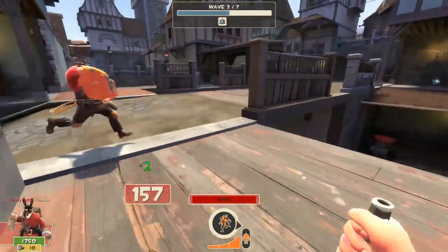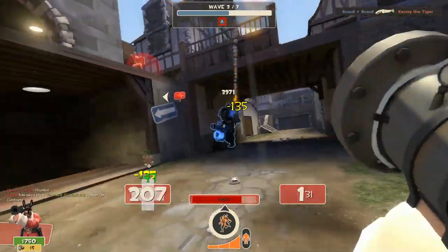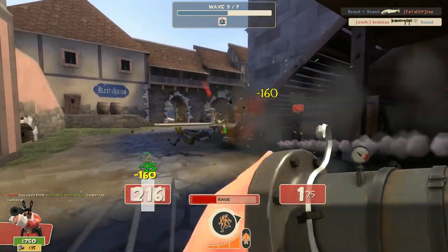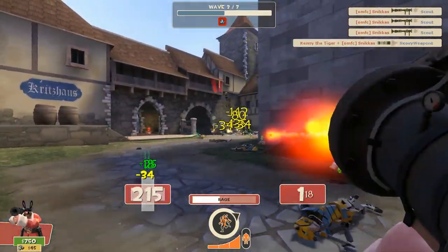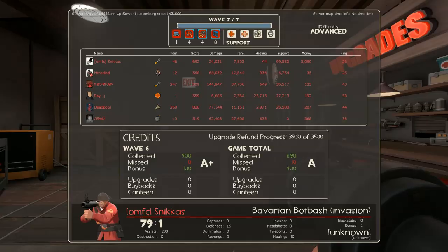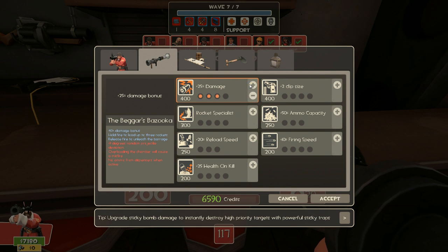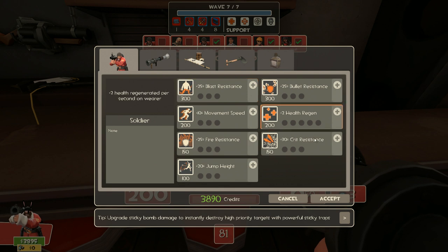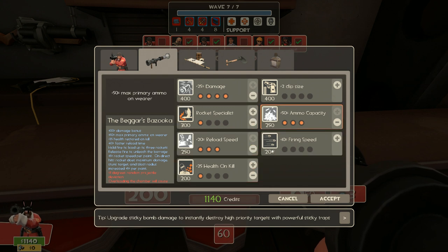Please never take the Liberty Launcher, because it just deals less damage — that's it. It has faster projectile speed, but that doesn't change anything because robots walk in a straight line and are easy to aim at. Don't use it because you waste 25% damage. Even if you fully upgrade your Rocket Launcher, you're still wasting 25% damage at all times.